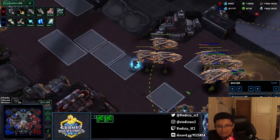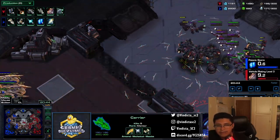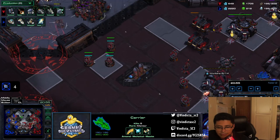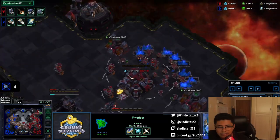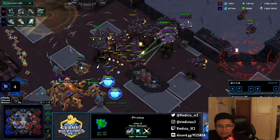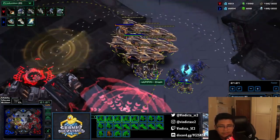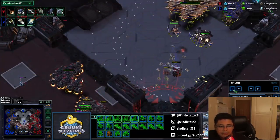I have three starports worth of production now so I'm feeling pretty confident — my opponent has no armor upgrades either, which is nice for me. I'm adding more turrets as I get more money, being as annoying as possible to drain his bank. Soon I'll need another base, which is a tough proposition on this map. I'm scanning to zone him out and maneuvering around his army to do damage.